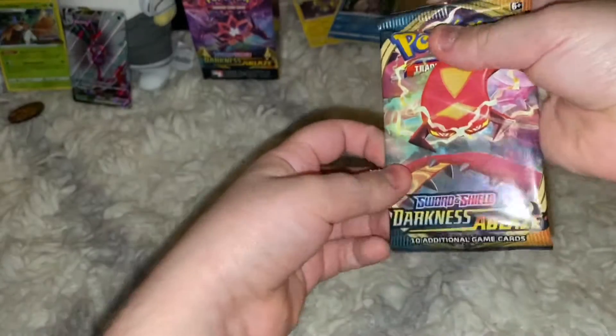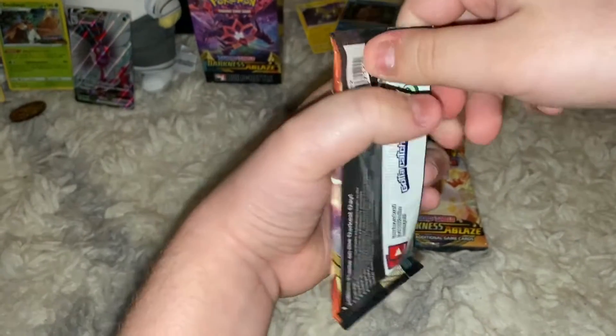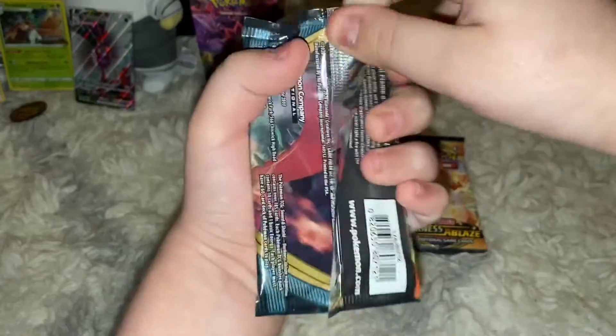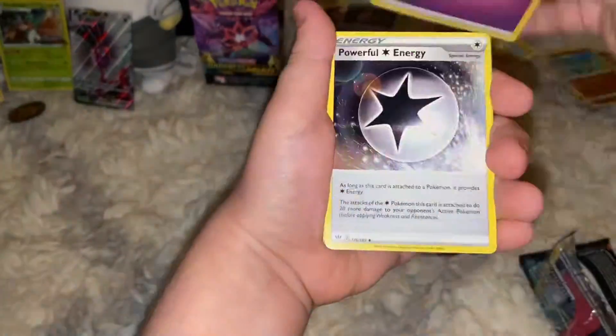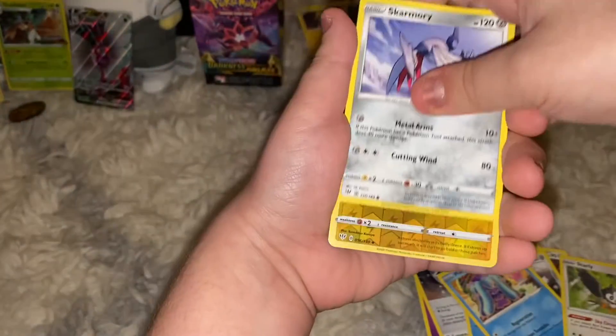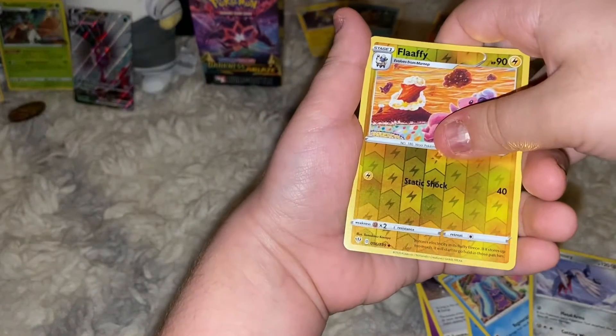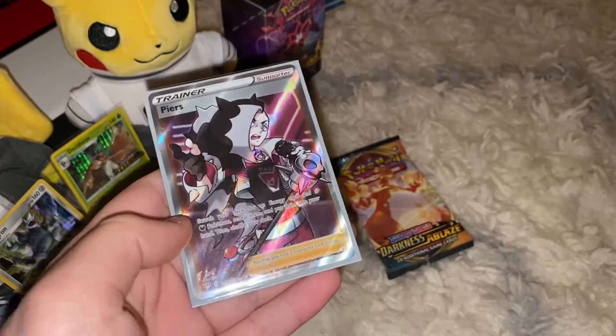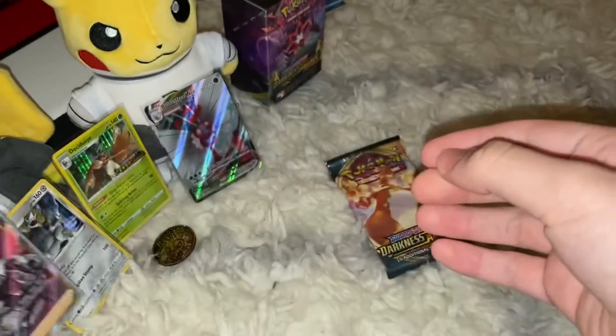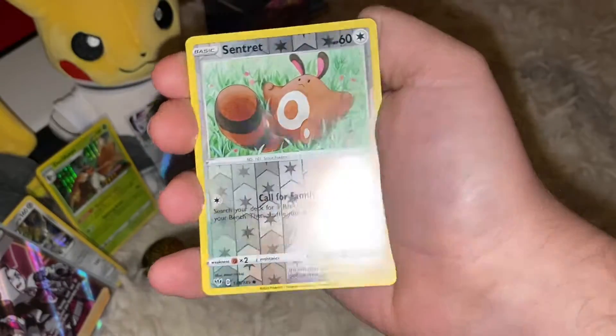Moving on to this electric-type looking Centiskorch thing — the whiskers look like electric-type things. Skarmory, verse holo Flaaffy — that's a full art trainer. Pierre's full art, let's go! Alright, here's the code card and there's that full art Pierre's. I wish it was the one from Chilling Reign — I think the one with his Linoone. It's such a nice card, I actually want that. That's probably one of my favorite cards.